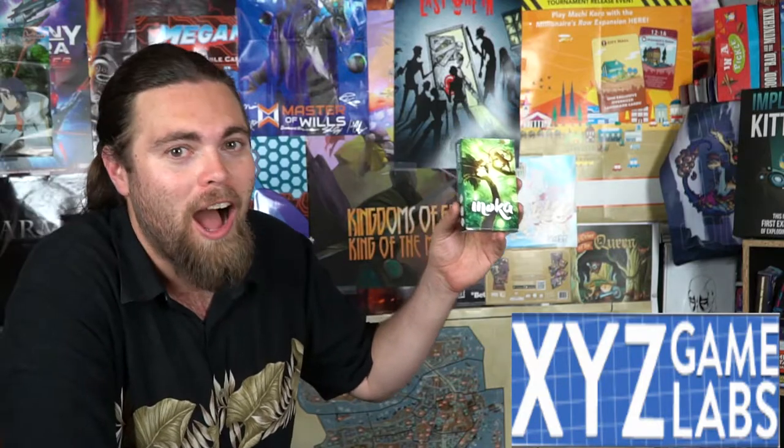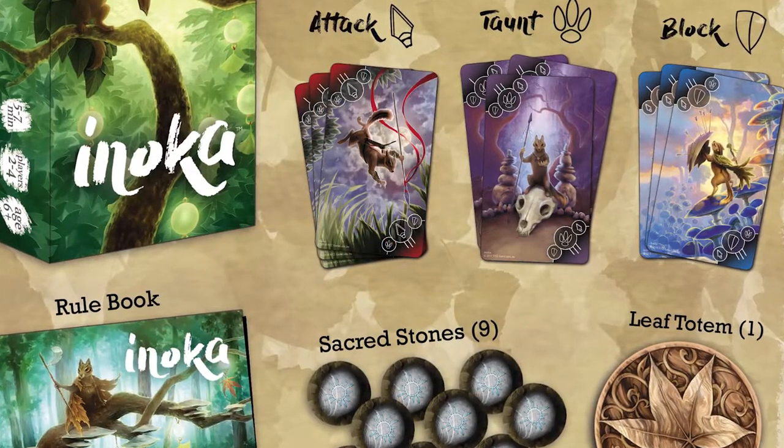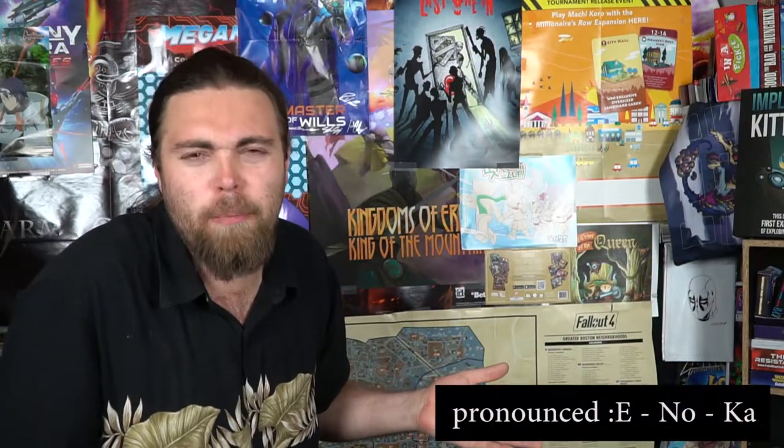Hey guys, welcome back to the Unfiltered Gamer Kickstarter Card Game Review. Today's game on the tabletop is by XYZ Game Labs and it's called Inuka. Inuka is for two to four players, about five to fifteen minutes to play, and for ages six and up.